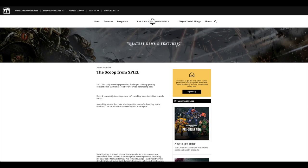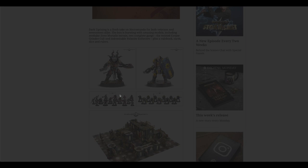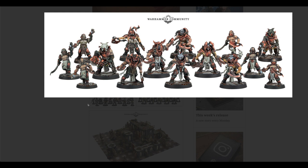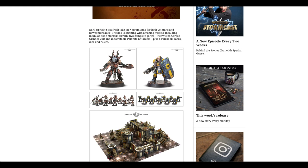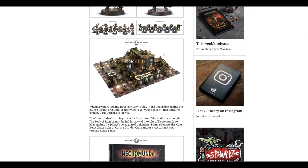Regimental Standard for Building a Glorious Future. Scoop from Spiel — they had a good look at Necromunda Dark Uprising, with a couple of new forces. You've got the Corpse Grinder Cult and the Palanite Enforcers. Look at these big riot shield things — that's cool. Looks like new scenery as well.